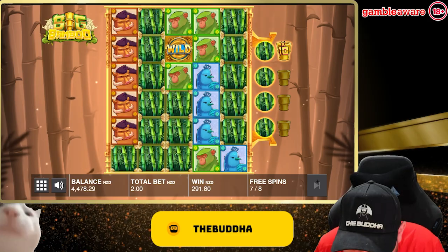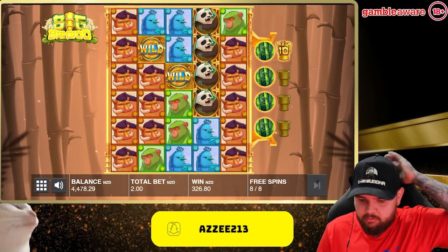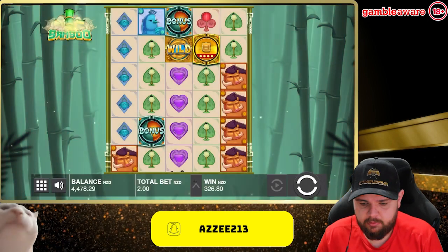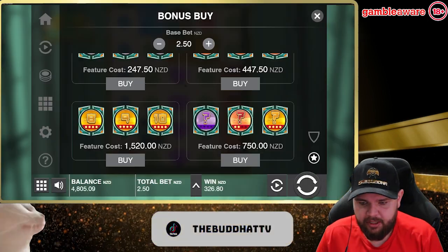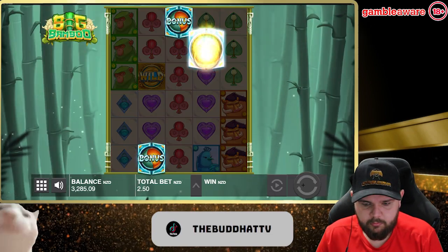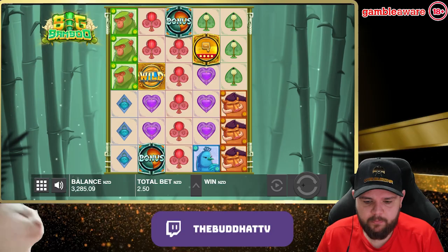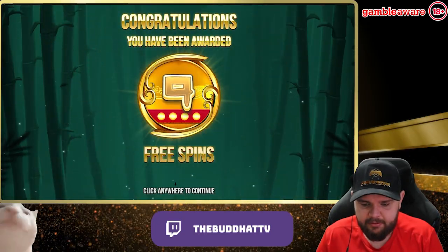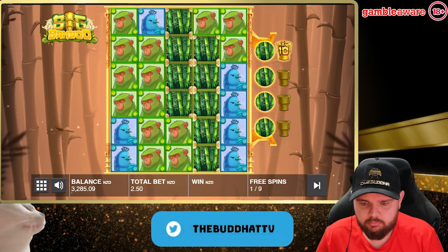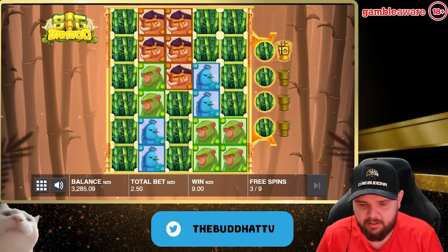Coins, coins, coins — pandas! 326 — doesn't quite pay back where we needed it to be. But we'll keep increasing that increment. We'll get nine spins, which hopefully will do better than the last eight did. Greens — oh, there were a lot of greens on that board. I quick-spun that by accident. Go coins!